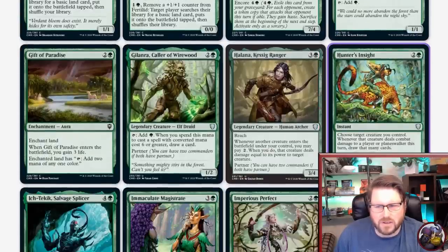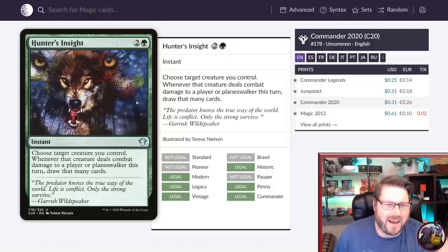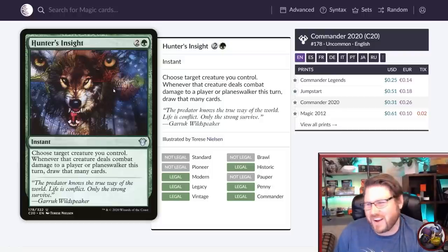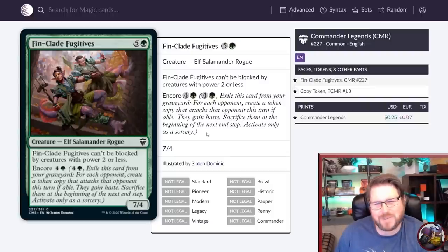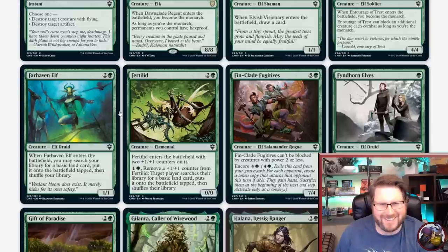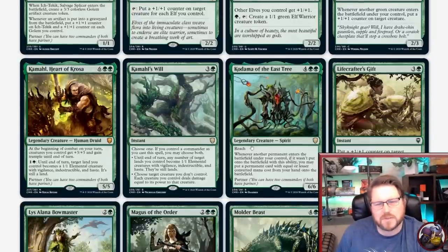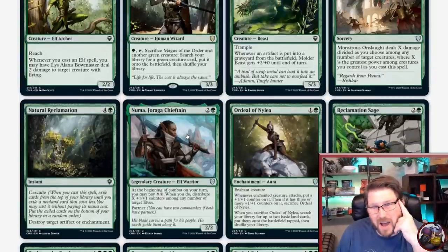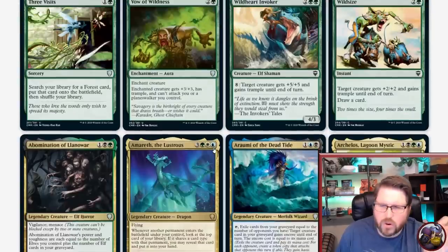The best art I think is the new Hunter's Insight — very cool. And the art I want to be in has got to be Finclade Fugitives. Don't you want a salamander bottom half? So weird. Thank you so much for joining me for this part of the set review. If you're interested in other ones, click subscribe to follow along. I want to thank Cool Stuff Inc., the sponsor of the Jumbo Commander YouTube channel. If you want to buy some of these cards, use the coupon code JUMBO5 to save 5% off your order. Thank you for joining me. Thank you patrons — they support me all the time — and stay tuned for more cards from Commander Legends.